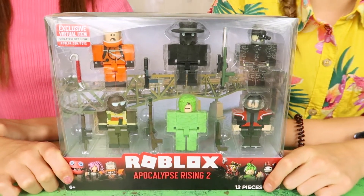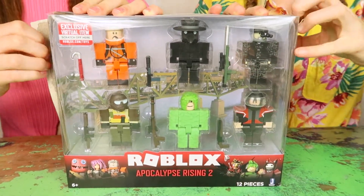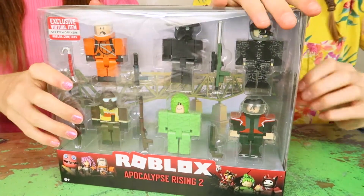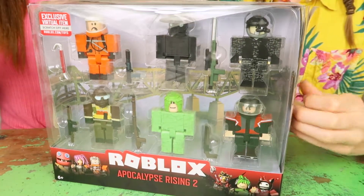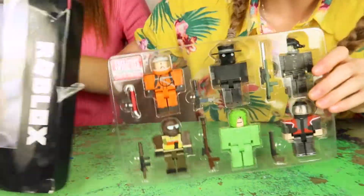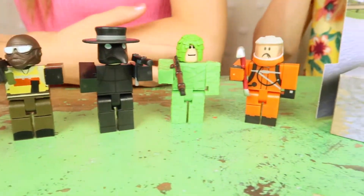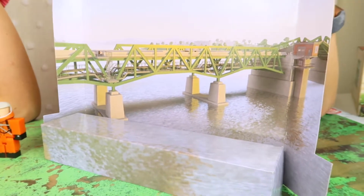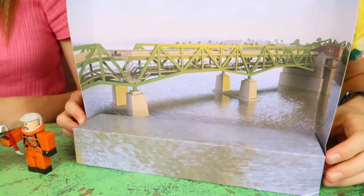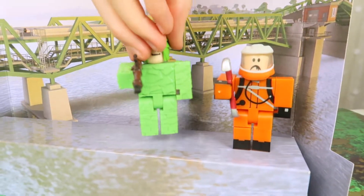And now we have the Apocalypse Rising 2 six-figure pack. This is actually a game that we play quite a lot — it's one of the ones you have to pay for, I think it's 300 Robux, but it's worth it because it's so much fun. It's kind of like you've got to survive in a world with weird stormy things trying to kill you — I think they're called infected. So these are all the figures and they are actually awesome. You also get this background so don't destroy any of the packaging because you can use it for play or stop motion. This is actually in the game — it's like the bridge to different islands on the map.